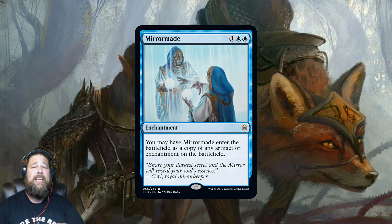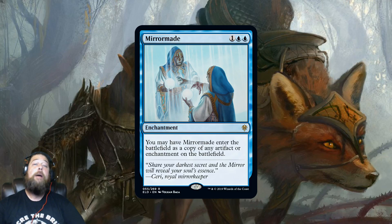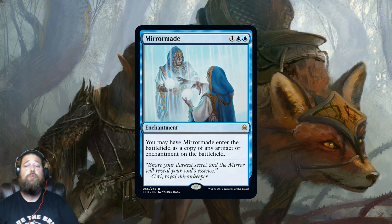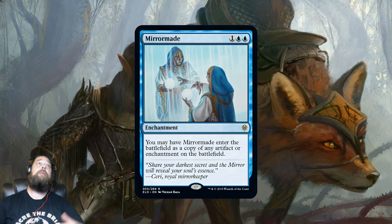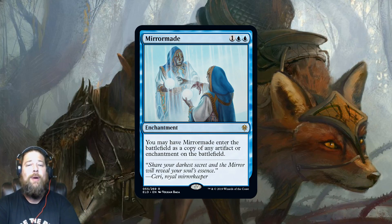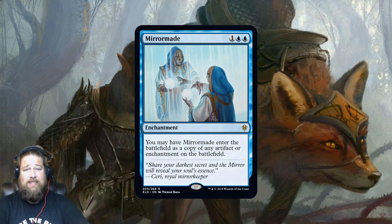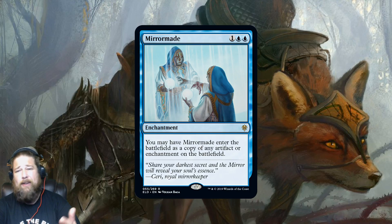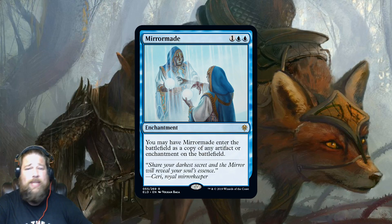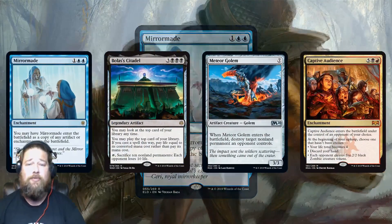In Commander, the floor for Mirror Made is very high — worst case you copy one of your opponent's Signets for three mana and have a mana rock. Best case you're snagging a Mirari's Wake, some busted enchantment, a Wurmcoil Engine, whatever your opponent plays. Three mana for a Signet isn't great, but the upside is very high. Definitely in the conversation for Commander — and in Standard, if your opponent plays Bolas's Citadel and you copy it for three mana and combo off, that's awesome.